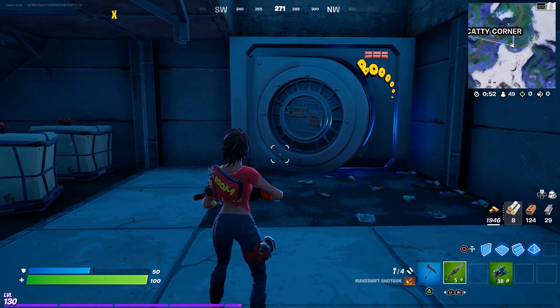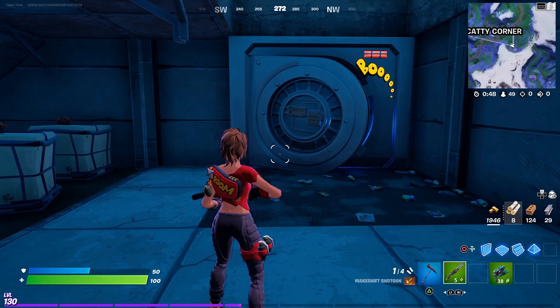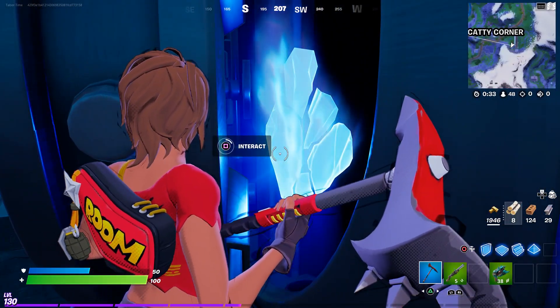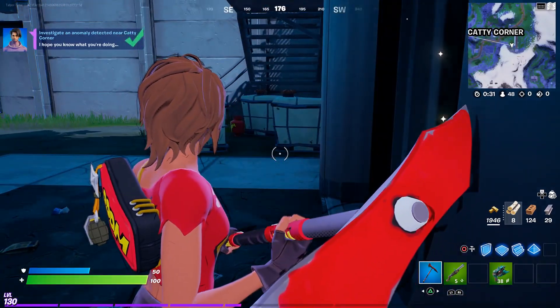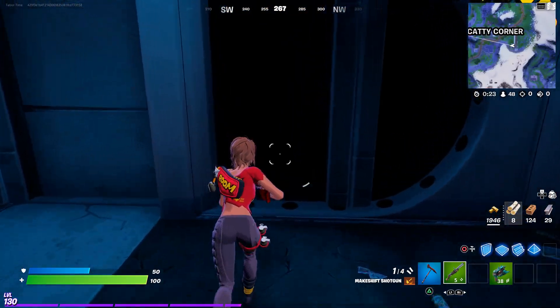It doesn't open all the way, but it still opens slightly. I thought for sure this was a secret vault and it turns out it's nothing more than an Agent Jones style. Once you're ready, just walk up to the now-open fragment and hold the interact button — and there you go. You get the brand new style, it glitches out a little bit, and now it's fully opened.